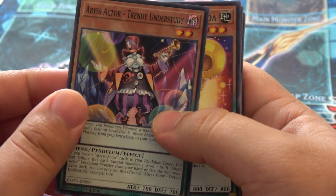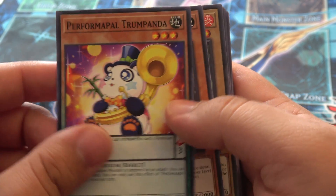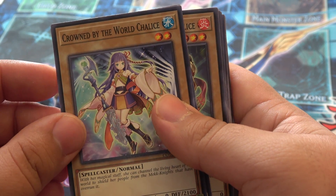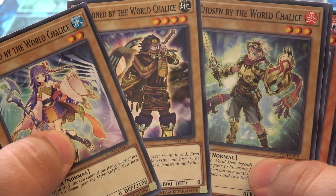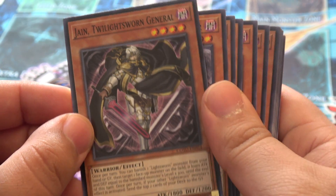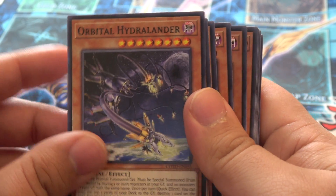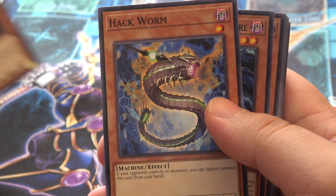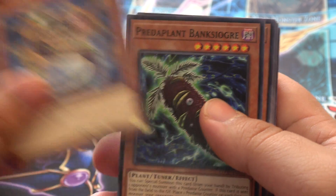So we've got our new Abyss Actor Trendy Understudy. Performing Pal Trump Panda — it's so cute. Treasure Panda — shoutouts to Lintheo. We've got Crowned by the World Chalice, Beckoned by the World Chalice, and Chosen by the World Chalice — very nice. Jane, Twilight Swarm General. Orbitable Hydra Lander. Parry Knights. Stack Reviver. Hack Worm — I believe this was used in the show early on to help summon Cracking Dragon.